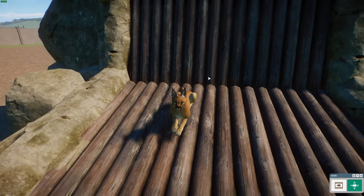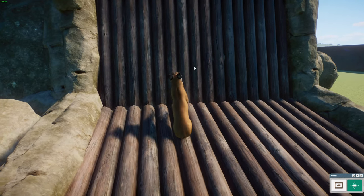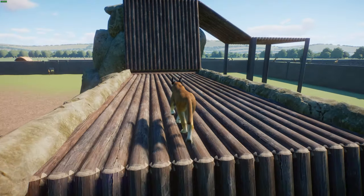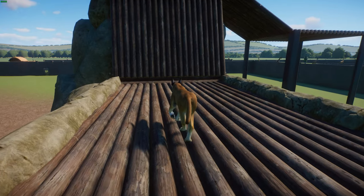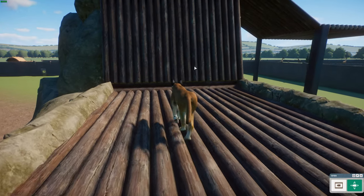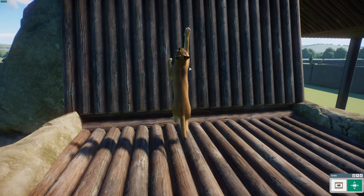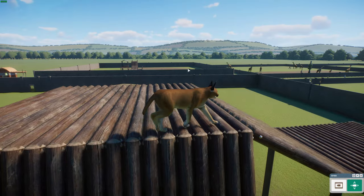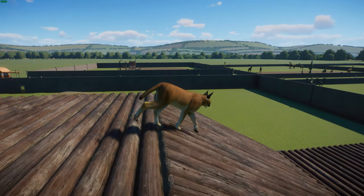They can reach about 40 to 50 centimeters at the shoulder and weigh between 8 and 19 kilograms or 18 to 42 pounds. They are typically nocturnal, highly secretive, difficult to observe, territorial, and usually live and mate in pairs. The caracal is a carnivore that preys on small birds, mammals, and rodents. Similar to the serval, they can leap to heights of about 4 meters to catch birds in midair, stalking prey to within 5 meters before running it down and killing it with a single bite.